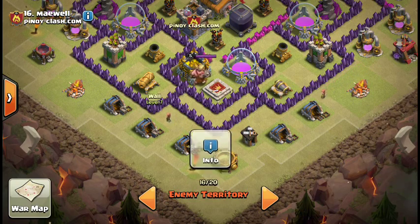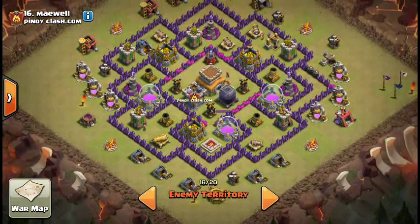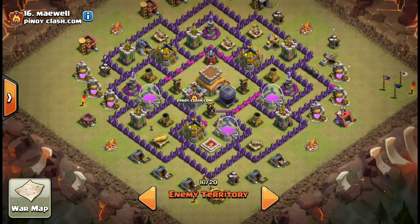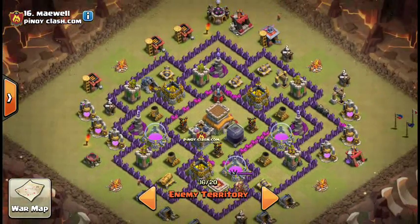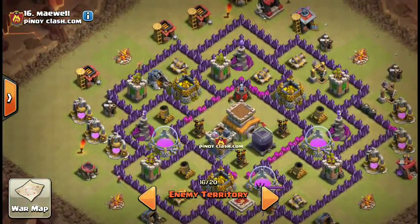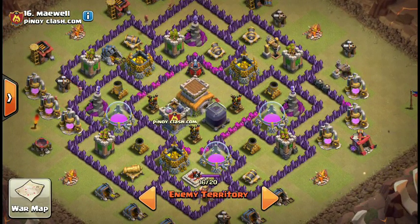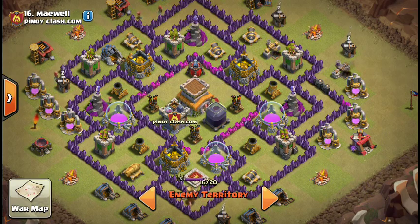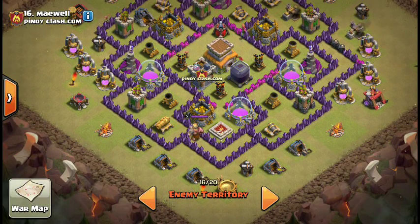Where would I put a big bomb on the outside to mess with a Hogger? Maybe here or here, but I doubt it. Looks like it's pick your poison with which air defense you would zap if you were going to go that route. If you're going to dragon this, I would say come in from probably the southwest side.